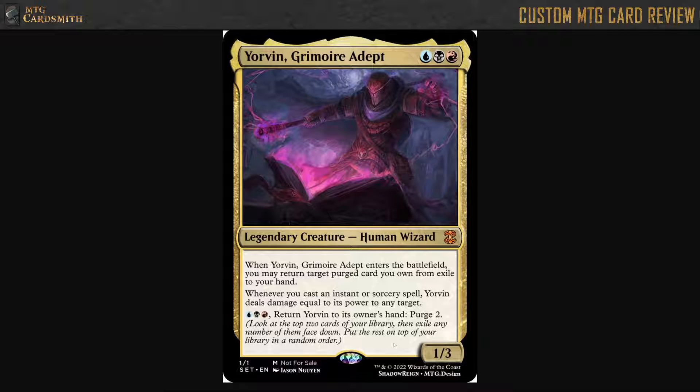You're probably not going to be doing that very often, because you probably have better things to do. If he's in play, those better things are probably instants and sorceries and you're getting triggers. I guess the main way you would use this is to protect him from removal — if they go to kill your guy, you keep mana up and return him to your hand. But even that's not that great because you have to leave Grixis mana up all the time.